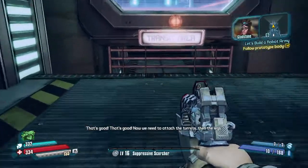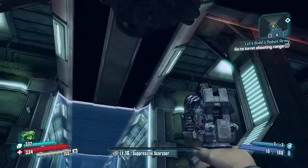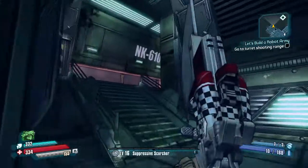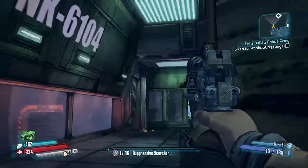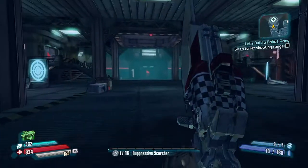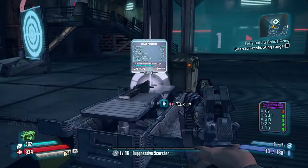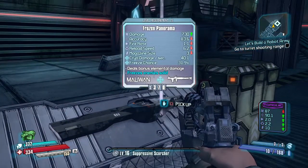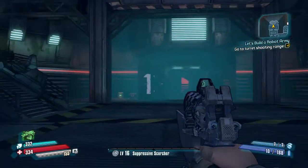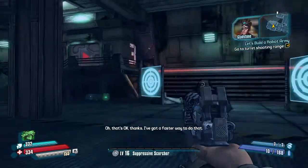That's good, that's good. We need to attach the turrets, then the legs. Wait, this thing has turrets? We're all gonna die as soon as we step in here, aren't we? Take them - they need to be calibrated. I can help prepare the targeting systems. Oh that's okay, thanks - I've got a fast way to do that.